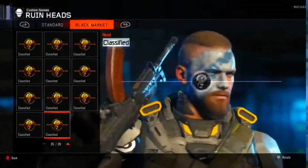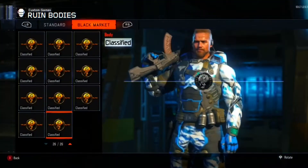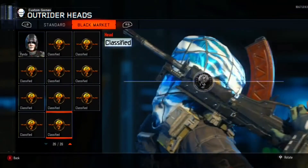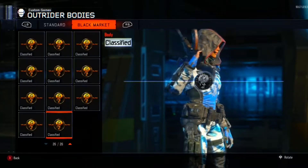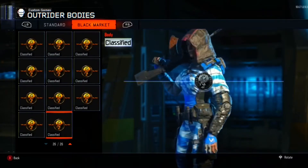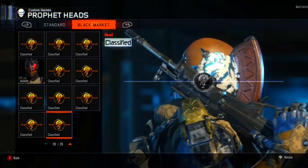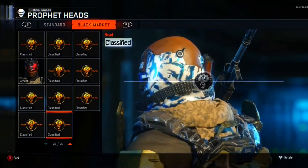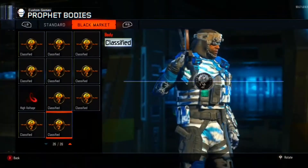So in the new update 1.27 of Call of Duty Black Ops 3, there has been a new head and body added for every single specialist in the game. If you go to the specialist menu and check their heads and bodies, there is a new 26th slot. That 26th slot contains the new heads and bodies added in update 1.27, and I'm showing you every single new item for all the specialists.